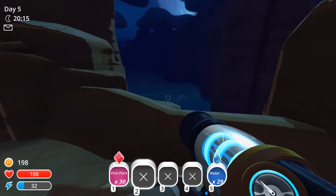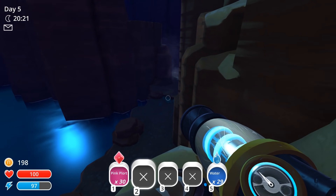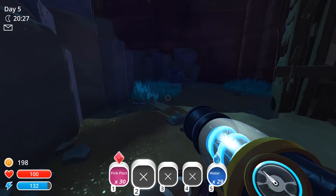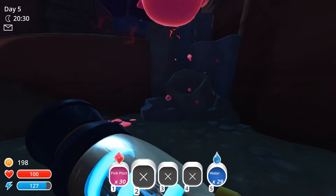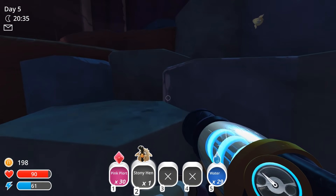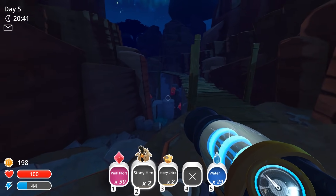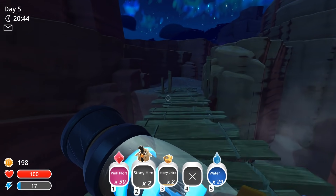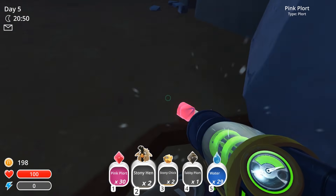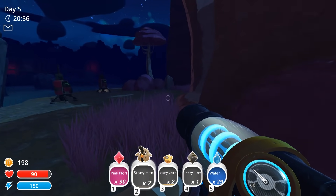Wait until the evil slimes pop up and then go! Oh, this is a dangerous zone — a dangerous, dangerous zone, but there's always stony hens. Come here. And stony hens are the favorite food of tabbies, so by having stony hens, these are going to each be worth double. There were only two that time, which is too bad. But it happens, and we got ourselves another 30 pink plorts — so that's going to be great for our science as well.